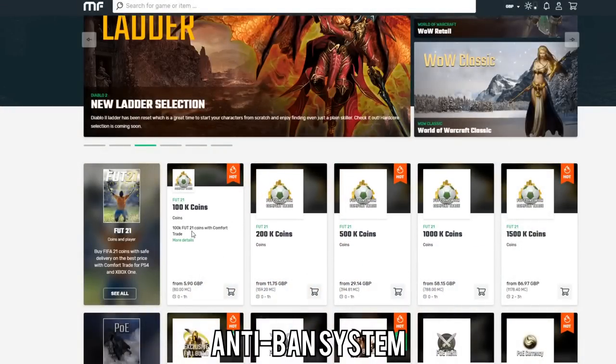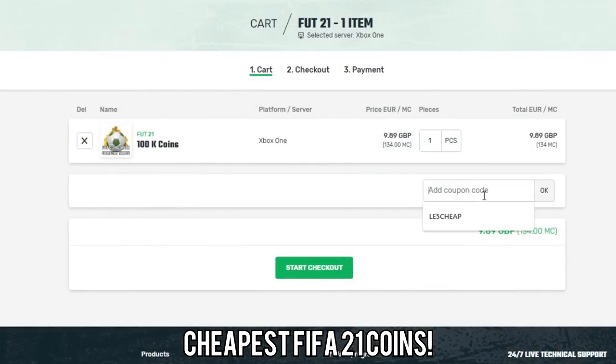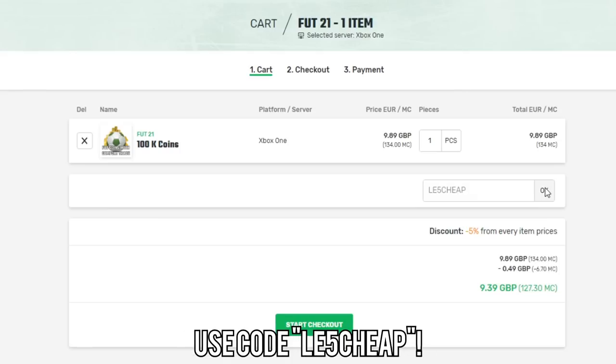In this video, I'll be showing you how to do some special card trading. Just before we get into the video, if you do want to buy yourself any FIFA 21 coins, make sure to go to the link in the description and check out Mule Factory. They've got a 24-7 service, they're completely reliable, and if you use the code LE5CHEAP at checkout, you will get yourself a 5% discount.